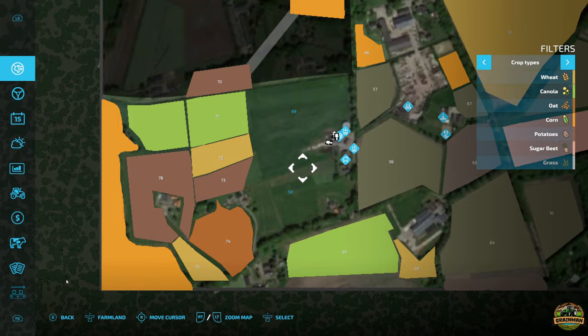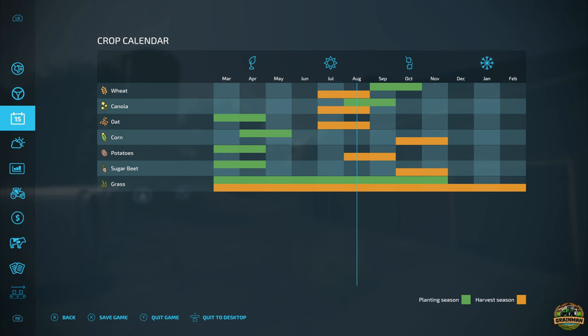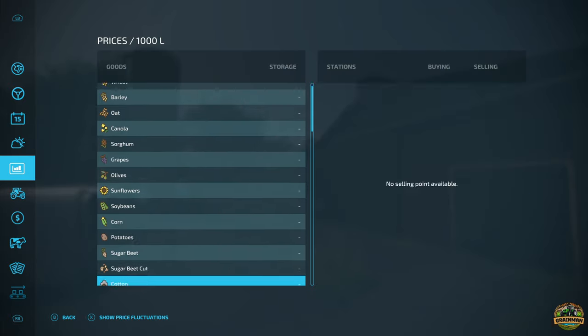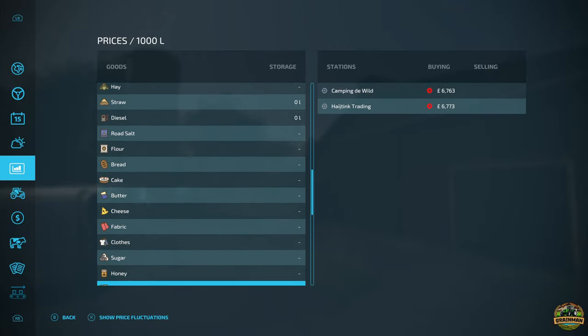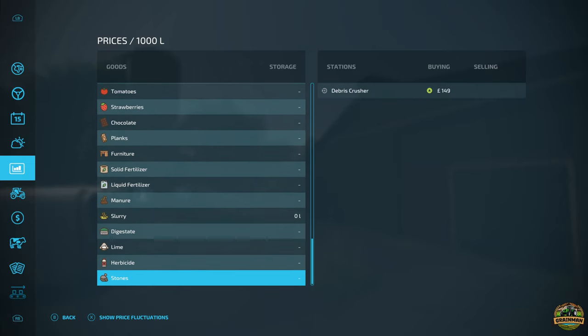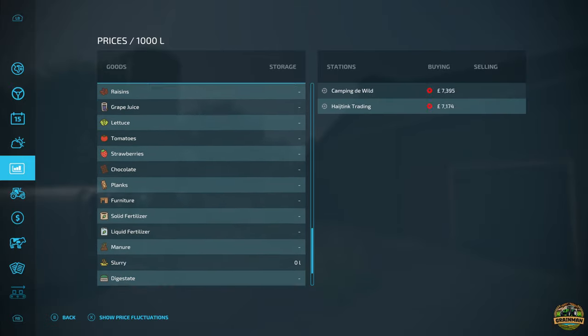We've got our crop calendar. I'm not sure if this is intentional or a mistake by the modder, but it looks like they've restricted crops to what's actually grown and harvested in the Netherlands in this area. So there's only wheat, canola, oat, corn, potatoes, sugar beet, and grass — a bit limited but it makes sense contextually. The crop calendar has definitely been altered. Price-wise, most things do sell, and the main place that buys everything seems to be the Camping de Wild, a campsite in the trees.